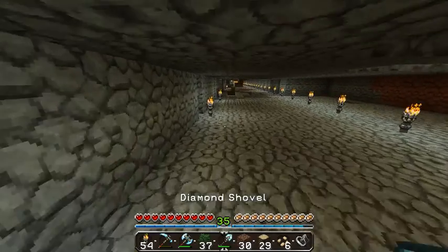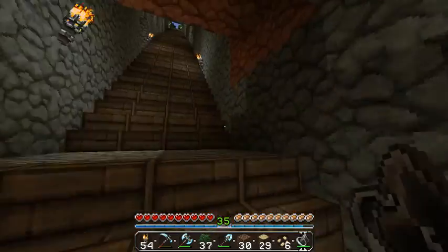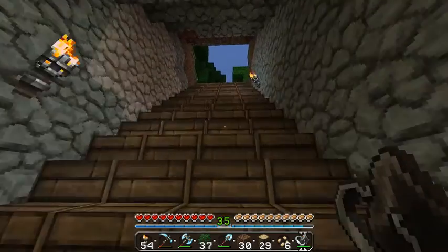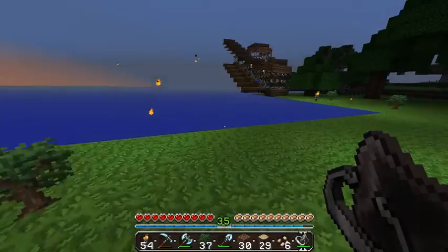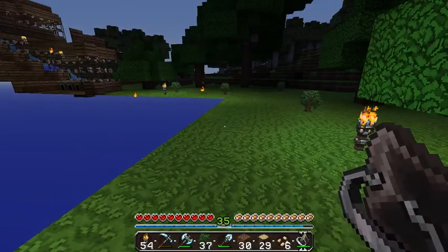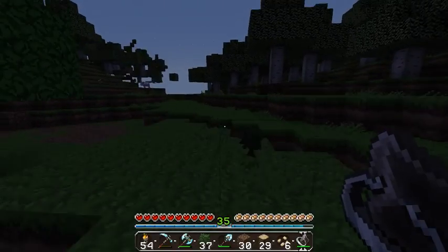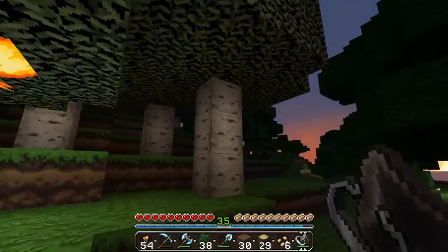Flint and steel - let's go start a forest fire! I don't know why I did that but now my staircase is probably going to be on fire when I come back. It's already almost night time outside. We'll start the forest fire real quick and then head inside and take our rest for the day.